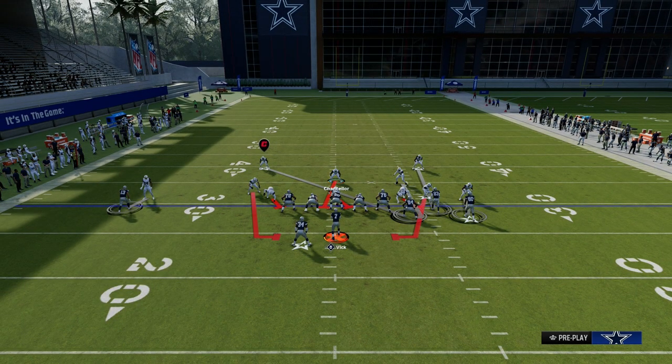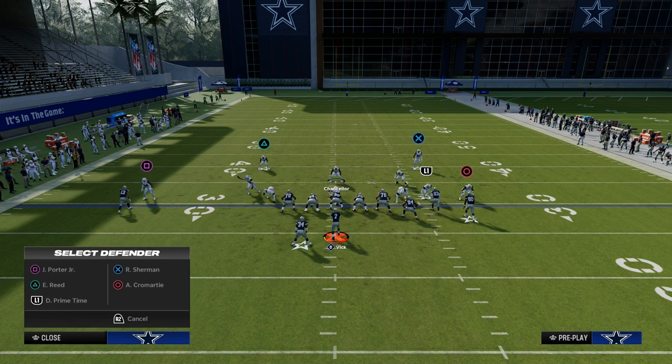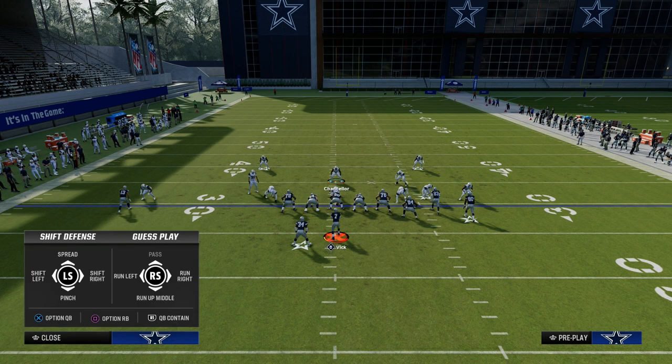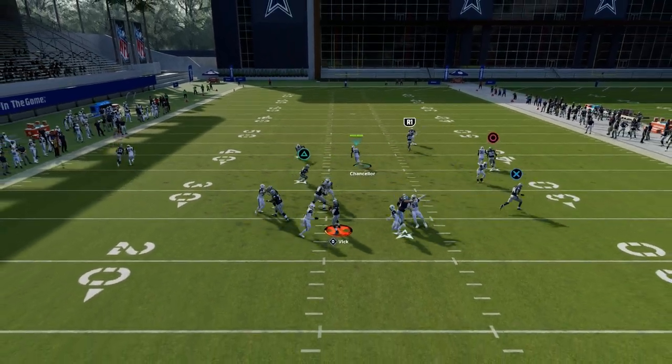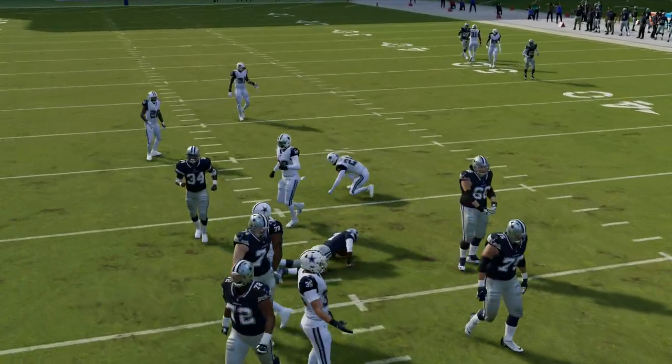This is the cool part of these coverage adjustments. We're going to outside-third our cornerback that is on the solo wide receiver. Then we're going to take the safety and man him up on the running back. As you can see, we have every single person manned up on the defense, and you're also going to get a really good blitz — a nice blitz that's typically going to be able to come in even if they do block the running back.